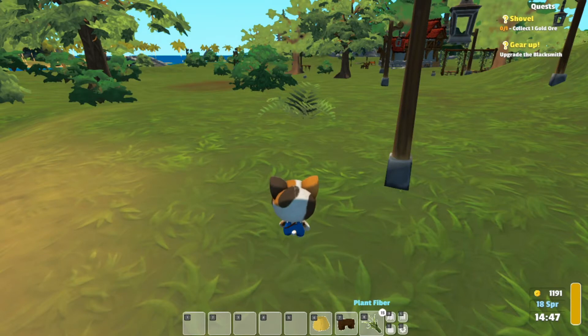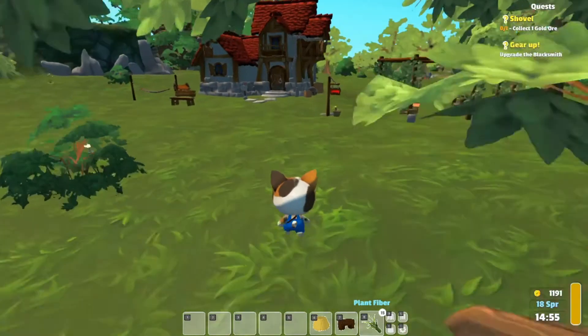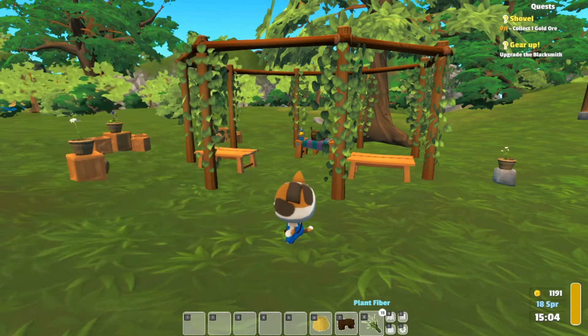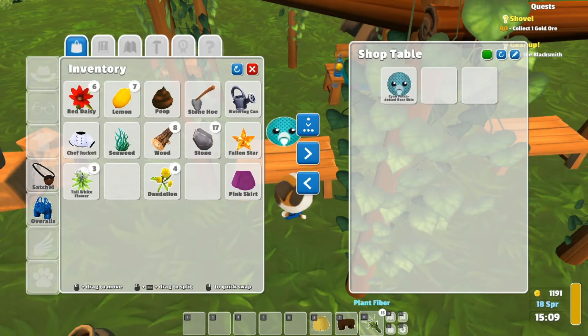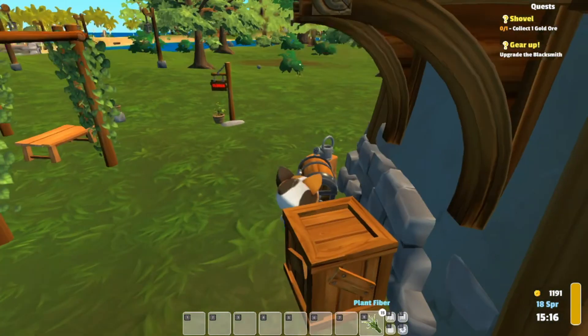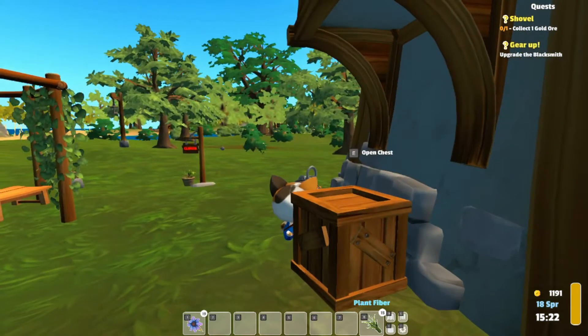My purple daisies — okay, we will see if we have the purple daisies at home first. Let's see if I have any purple daisies in here. Yep, yep, we do! So we can go ahead and hand in these purple daisies.